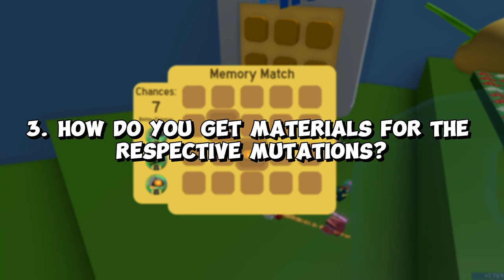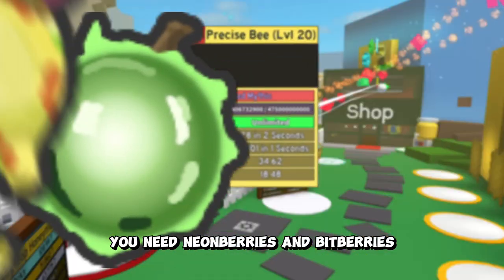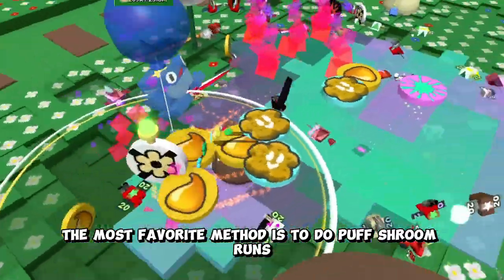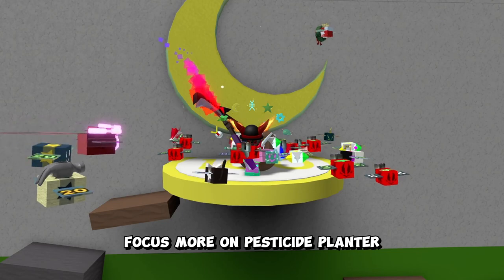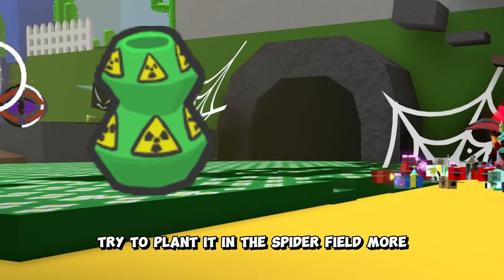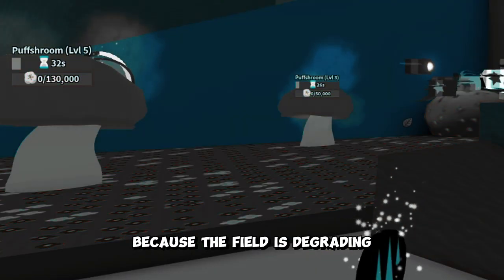How do you get materials for the respective mutations? To mutate a bee you need neon berries and bitterberries. The most common method is to do puff shroom runs — they drop neon berries as well as bitterberries. Another method is to harvest the planters. Focus more on the pesticide planter as it drops both. Try to plant it in the spider field more, but move it to the bamboo field and strawberry field as well, because the field is degrading.